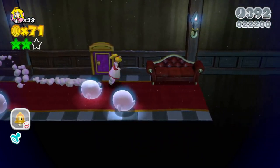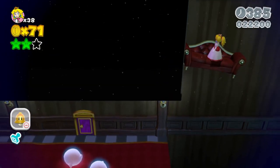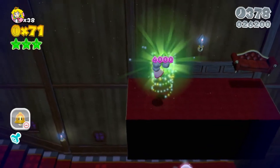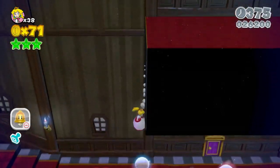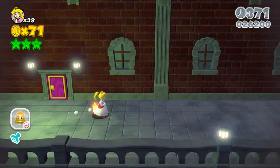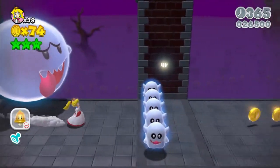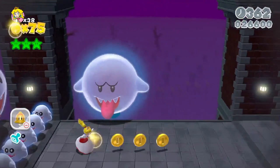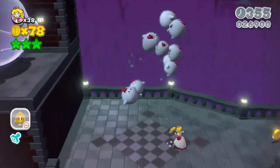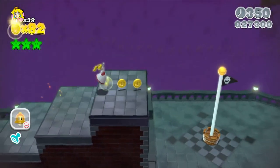You need to get up on this bench or couch so you can basically get up there and get the final star. I love how I keep saying stamp and not star. Now this time, for real, it's the end of the level. And that's a fake flagpole — nice little trick the game designers pulled off. But anyway, here we go.